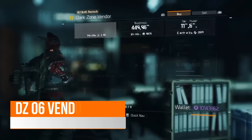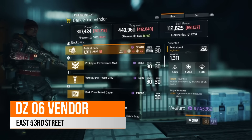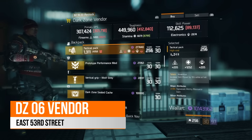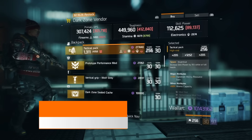Over in East 53rd Street, the DZ6 vendor, there is a tactical pack with inventive on it, which increases skill power by 15% at full health. It has 1252 stamina, with a major attribute of 13% signature ability resource gain, and a minor attribute of 52% ammo capacity.